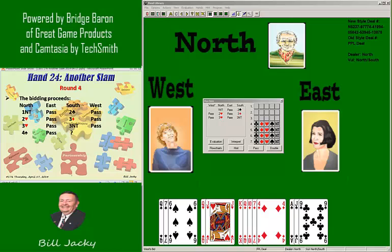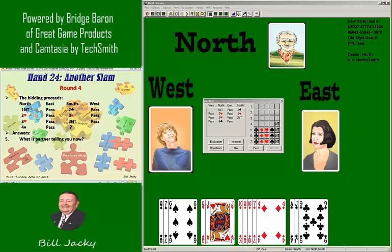The bidding proceeds. Pass. Your partner bids four spades. Pass. It's back to you. What is partner telling you with the four spade bid? Partner is telling you he has the ace of spades and he has strong slam interest — because you signed off at three no trump. He must have good diamond support, good three maybe four. Since I have the honors I'm going to assume he probably has four diamonds. He has the ace of spades, good hearts, and slam interest.